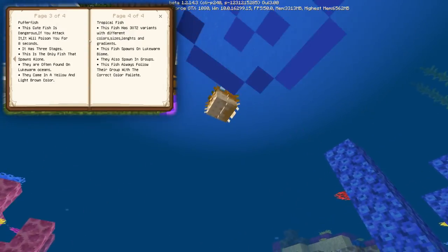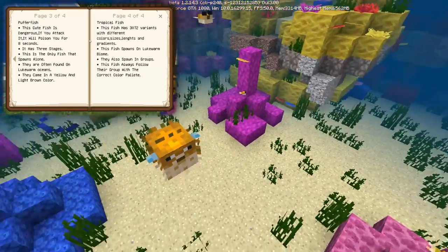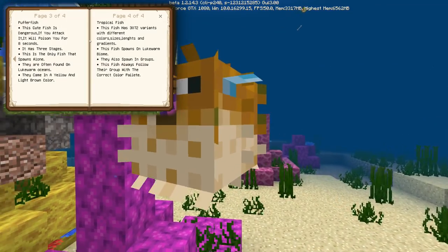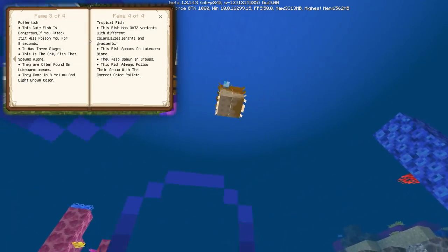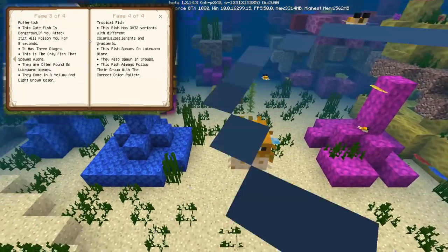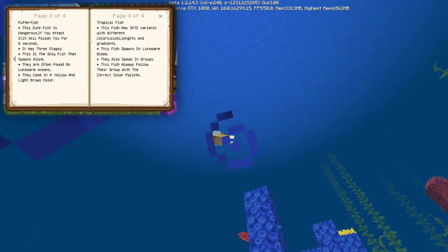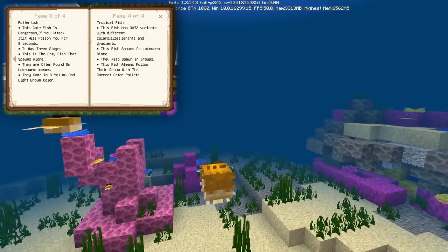The third type of new fish is the puffer fish. It's dangerous if you attack it, but neutral if you don't. It'll poison you for eight seconds, which is pretty serious. It has three different stages of growth, which I'll show in the video. It's the only fish that spawns solo — these things are lone wolves. They're often found in lukewarm oceans and come in a yellow and light brown color.